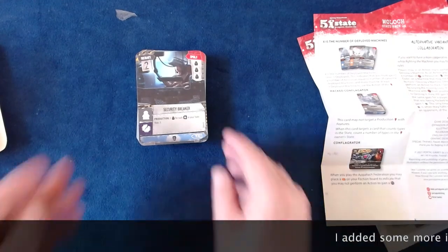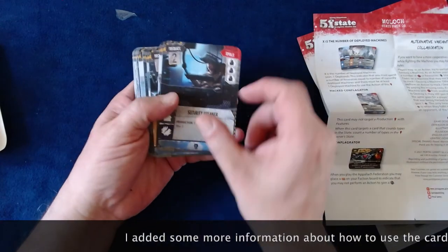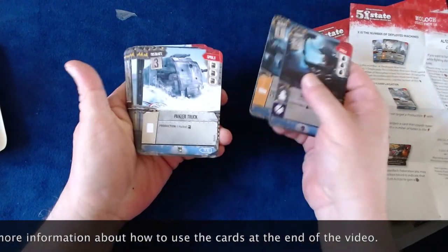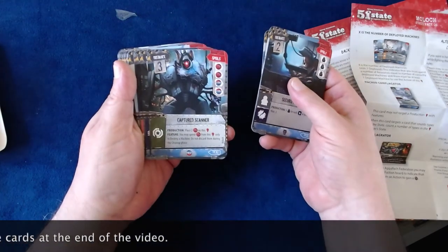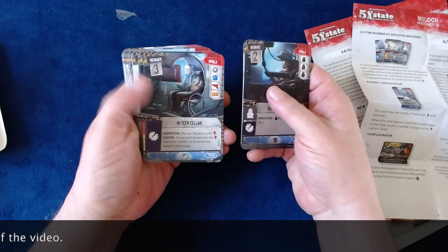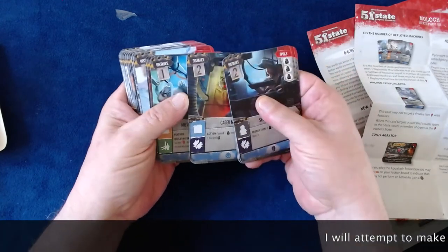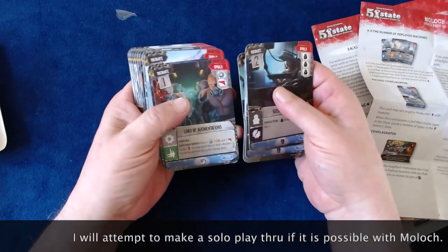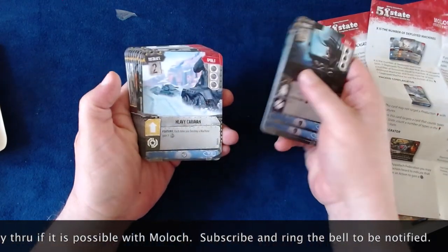Now let's take a look at the cards. Security Breaker — got a new symbol. Panzertruck. Captured Scanner. High-tech Seller. Retrieve Kasparov. Caged Mutant. Mutant Necrosby. Augmentations. Access Care Packs. Heavy Caravan.